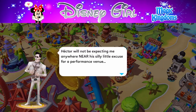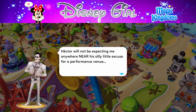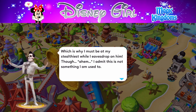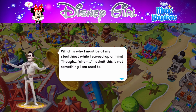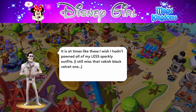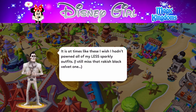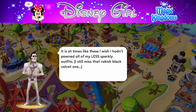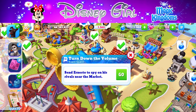More dialogue from Ernesto: 'Hector will not be expecting me anywhere near his silly little excuse for a performance venue. I must be my stealthiest while I eavesdrop on him, though I admit this is not something I am used to.' He's kind of obvious — he's a skeleton! 'It is at times like these I wish I hadn't pawned all of my less sparkly outfits. I still miss that ragged black velvet one.' Turn down the volume — send Ernesto to spy on his rivals near the market.